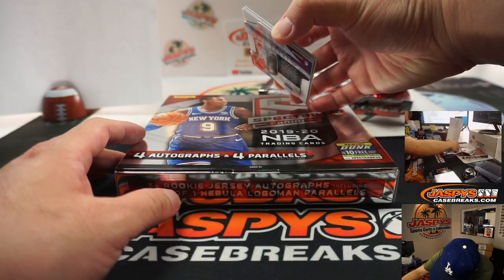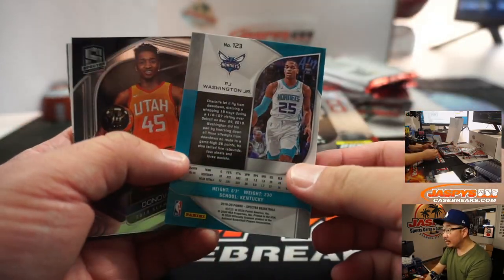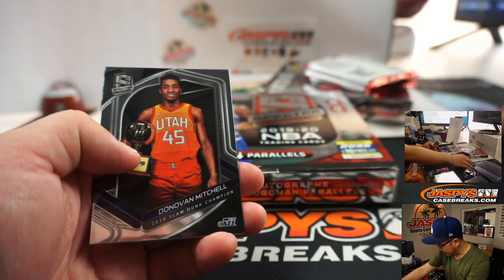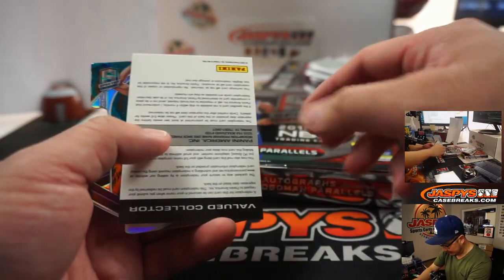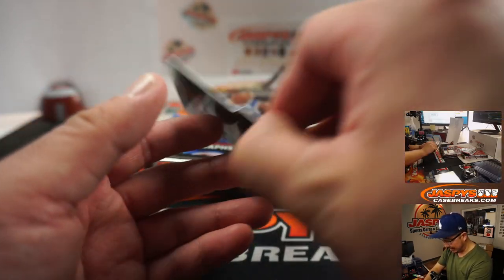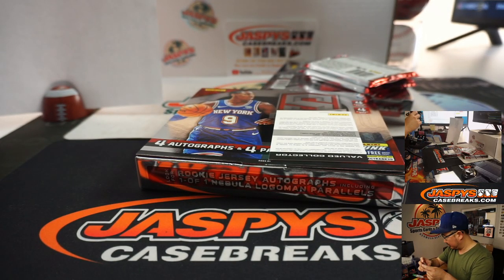So what's our pattern here? We got PJ Washington Jr. — that's not numbered, so that'll be in the non-numbered pile. We got a redemption and I feel a die cut back here — that's pretty cool. Kyle Guy, die cut, five out of eight. So that'll be for Bradley with number five.